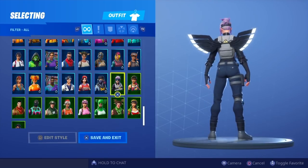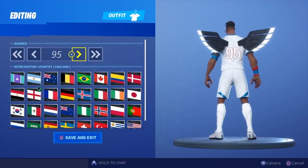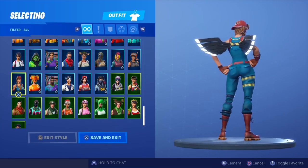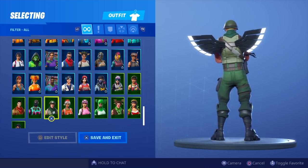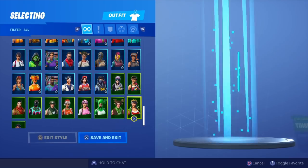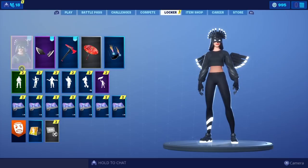Bullseye, Bracer, Waypoint, Triple Threat, Sushi Master, Super Striker — looks really nice. Let's just have a look at the black kit again — really nice on the male skin. Sunbird, Spark Plug, Crimson Scout, Light Show, Munitions Major, Nog Ops, Pastel, Prickly Patroller, Red Nose Ranger, Tinsel Toes. Last but not least we have Whiplash — so that was all of my skins with the shadow bird wings.